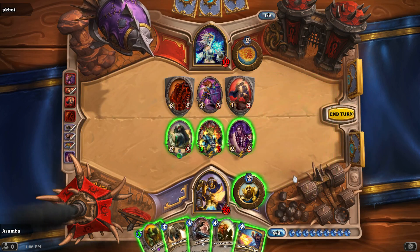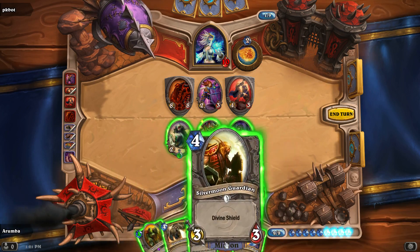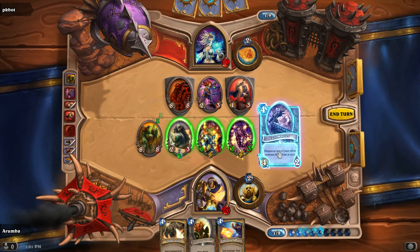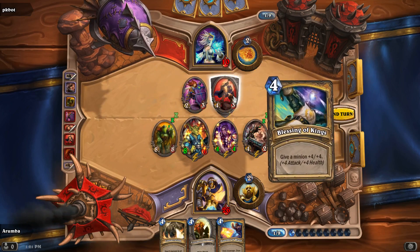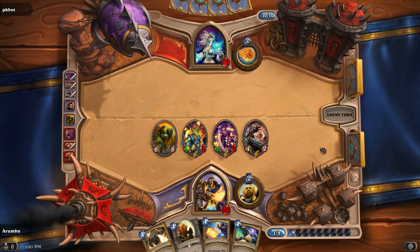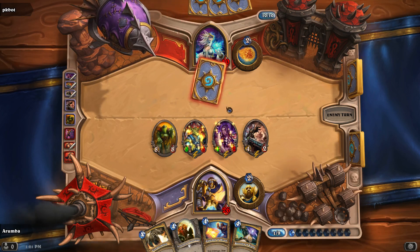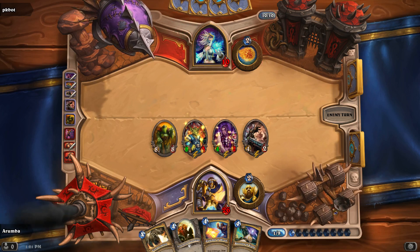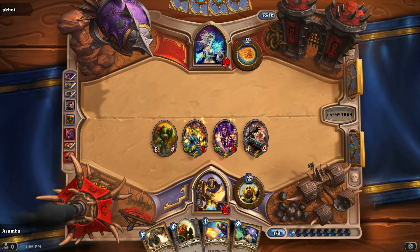I'm pretty happy. Here's what we're going to do — we're going to play this guy first because we want to do it with all the units on the field. We're going to get him out, makes him stronger. Then we're going to play the Cult Master so we can get some cards. You take care of him. Now he's really in trouble — and there's no coming back from this. You can just GG, it's fine.